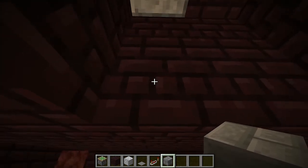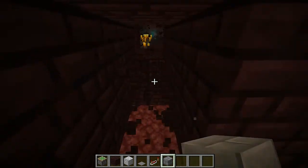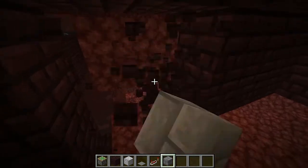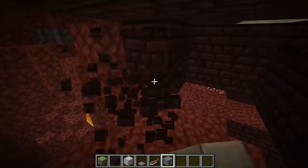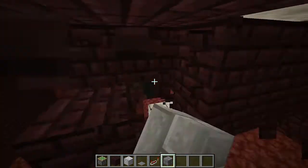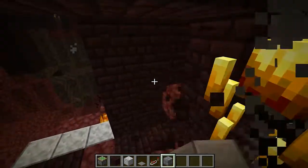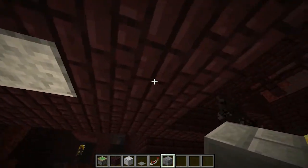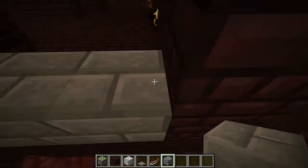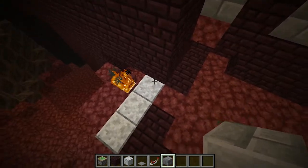Once we get done with this, you're going to want to go about one or two blocks down from the spawner and dig those four out as well. Although this is kind of unsafe, it's a fast way to get it done as long as no blazes spawn on us. With being one level below, you're going to want to make a wall five out from where the spawner is, going all the way around. I suggest doing the top last so you do not die.